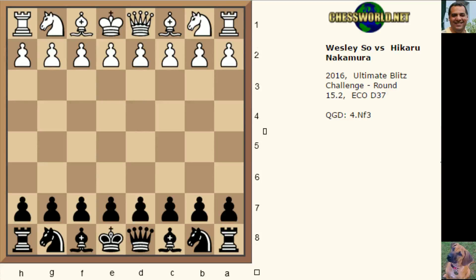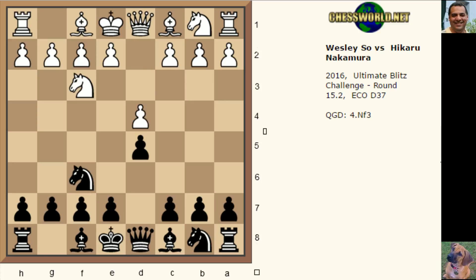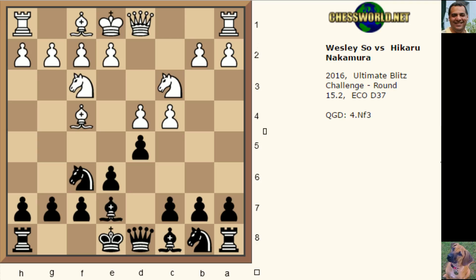Hi all, I have another fantastic game to show you from the Ultimate Blitz Challenge. Wesley So was playing against Hikaru Nakamura in round 15. Let's have a look. Knight f3, d5, d4, Knight f6, c4, e6 - and this Bishop f4 system has received a lot of attention in recent years.